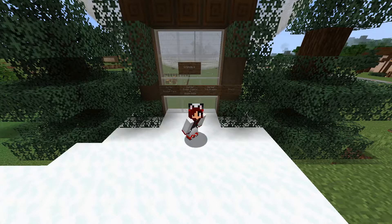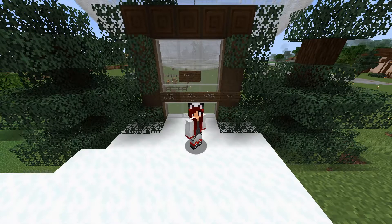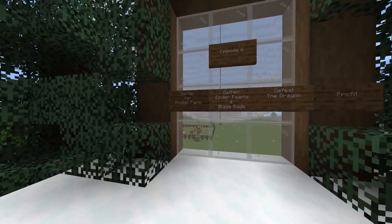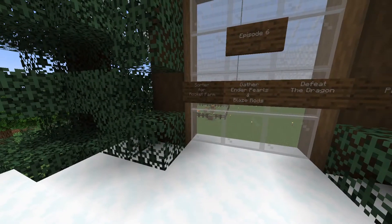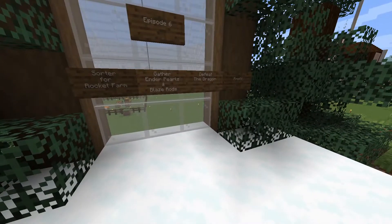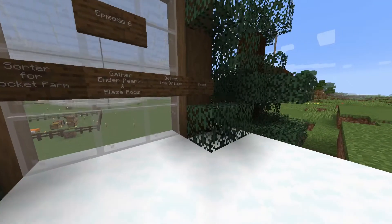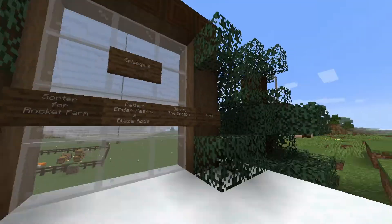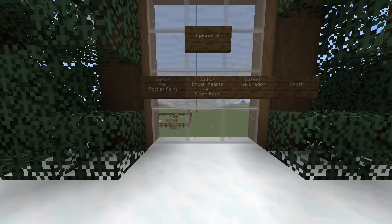Hello my fellow Minecrafters and welcome back to another episode of Let's Play Minecraft with yours truly, Lescarlet Fox. In today's episode, we're going to go through a couple things and we'll try to make it quick. For episode 6, here is the plan: we're going to figure out a sorter for the rocket farm, gather some ender pearls and blaze rods so that we can find the end portal, hopefully defeat the dragon, and then profit — probably just getting some shulker boxes and the elytra. That's the plan. Let's get right to it.